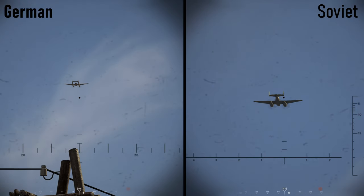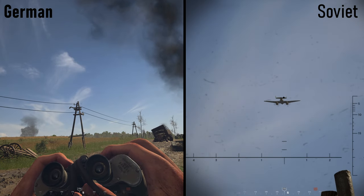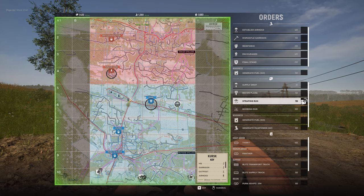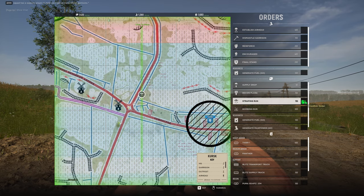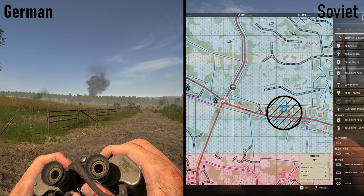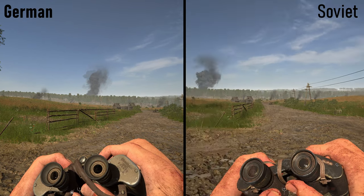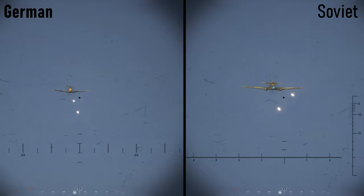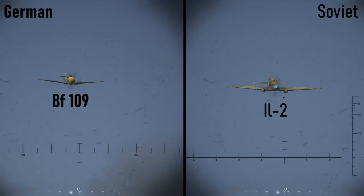Recon planes are almost always followed by strafing runs or bombing runs. Strafing runs also cost 150 munitions and pepper the target area with large caliber MG and cannon fire. You can place them anywhere and change their approach angle. By the time you find and identify these, it's probably already too late as they come in super fast. The Germans get the legendary BF 109 while the Soviets get the dreaded IL-2. The most notable difference is the nose color — other than that, the IL-2 is larger. What differences do you see?